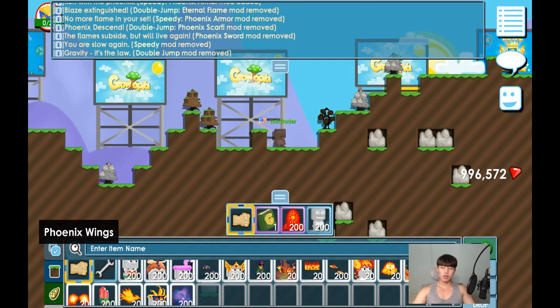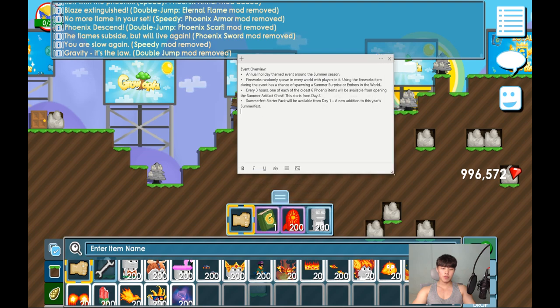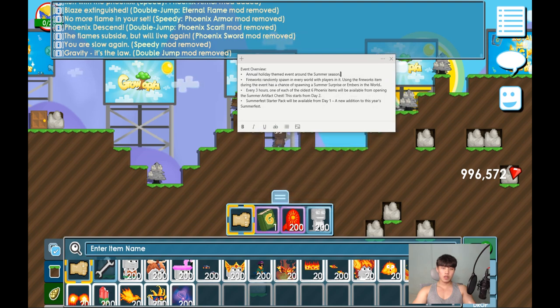Before we get into items, let me tell you about the event. There's an event overview — it's a holiday-themed event around the summer season. Fireworks randomly spawn in every world with players in it. Using the fireworks item during the event has a chance of spawning a summer surprise or embers in the world.